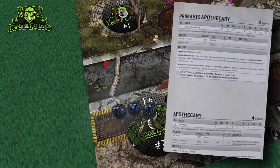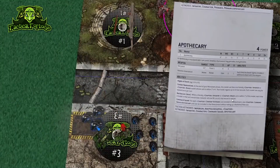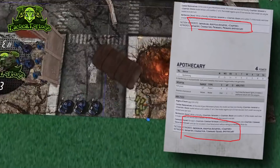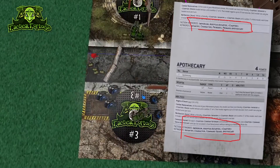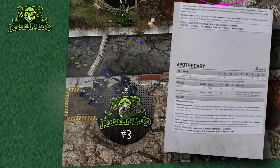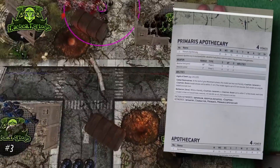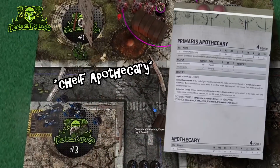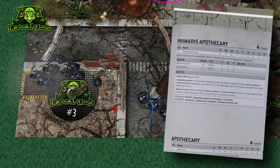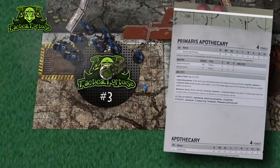Next up, we're talking about the Primaris Apothecary, and this is a bit of a weird one. When you compare the Primaris Apothecary and the Standard Apothecary keyword sections, the Standard Apothecary has something the Primaris Apothecary is missing: the Apothecary keyword. The Primaris Apothecary has the Primaris Apothecary keyword, so it's almost the same thing — but not quite. Unfortunately, the Chief Apothecary upgrade requires the Apothecary keyword, which the Primaris Apothecary does not have. So you just can't upgrade a Primaris Apothecary to Chief Apothecary.